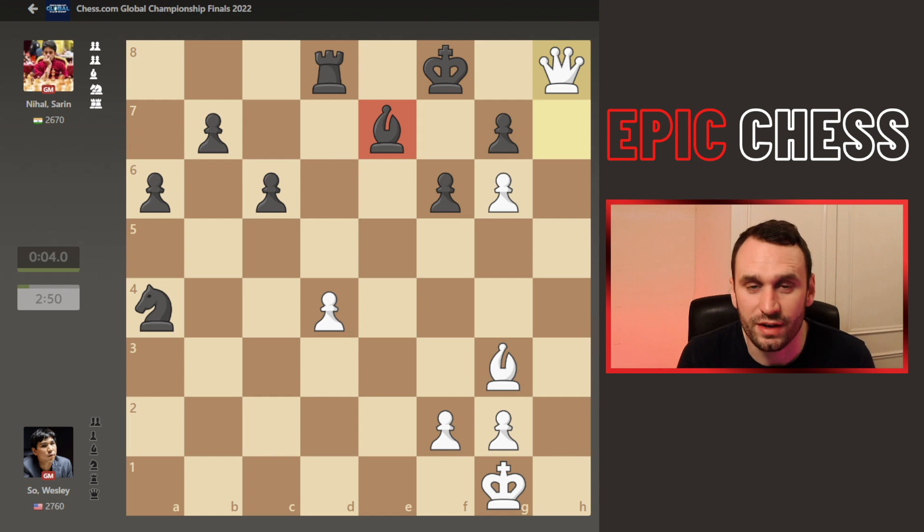So Wesley takes down Sarin in Game 1. They drew Game 2. Game 3 again went to Wesley — very interesting exchange sack. And they drew Game 4. So Wesley's 3-1 up at the halftime; they play 4 more tomorrow, with Sarin needing to strike back. I hope you enjoyed this game — hit that thumbs up if you did. Do consider subscribing to the channel. And if you want to see part 2 of my documentary series covering the chess cheating scandal, check out the video on screen now. Thanks very much for watching, and I hope to see you soon.